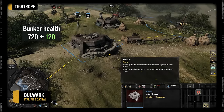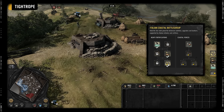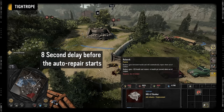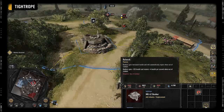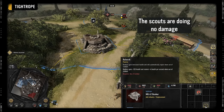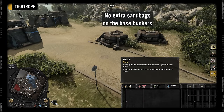Bulwark gives all of your bunkers 120 more health, and you can tell Bulwark is activated from the extra sandbags that appear in front of the bunker. Also, if a bunker gets damaged, once it has been out of combat for 8 seconds, it will start to repair itself. Note that even though concrete bunkers have enough armor to take no damage from most small arms fire, it will still prevent the repairs from kicking in. These bonuses do not apply to the default base bunkers.